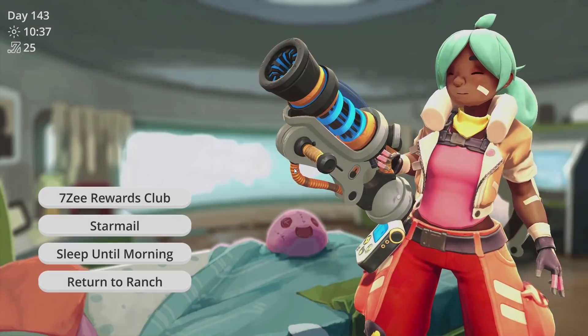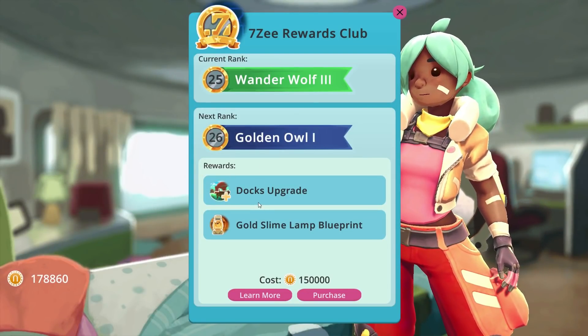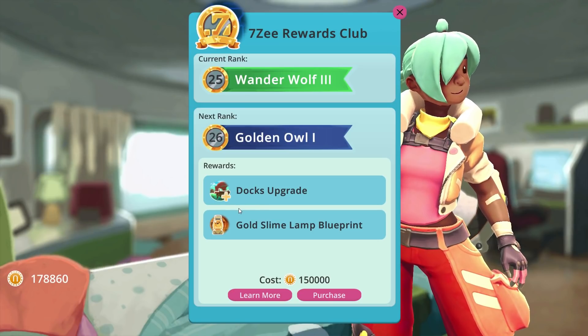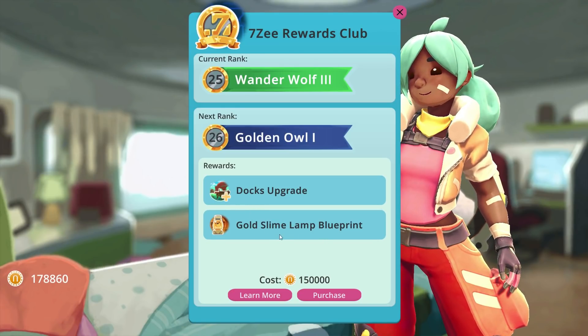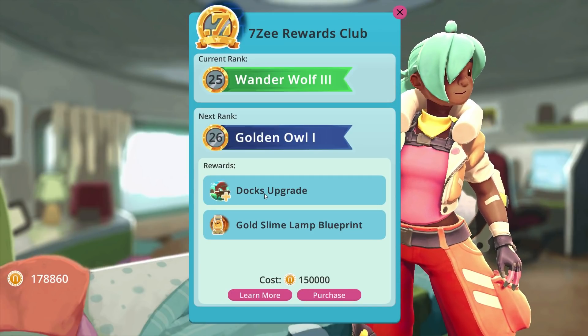It has been taking me so long to get the money for this, it's getting absolutely ridiculous. Okay — gold slime lamp, blueprint, and a docks upgrade! All right, let's do this.